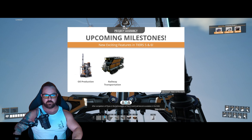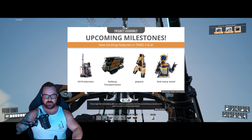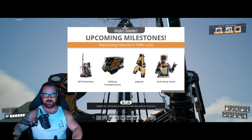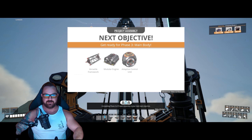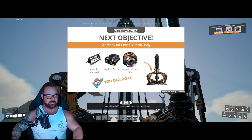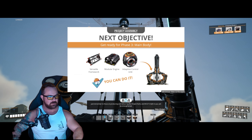Thanks ADA. On delivery, phase two will be completed and the construction dock will be constructed. After completion of phase two, the technologies of tiers five and six will become available. These might feel intimidating after your previous experience, but rest assured you would not be here if you were entirely incompetent. Oil production, railway transportation, the jetpack, and many more — completing phase three of Project Assembly is the main objective.